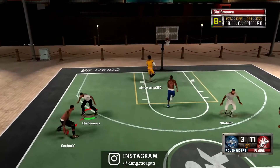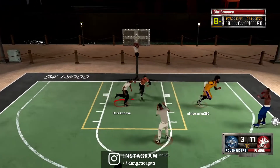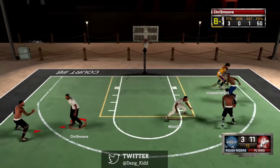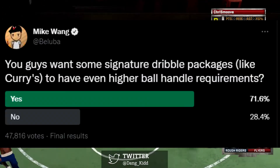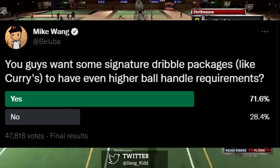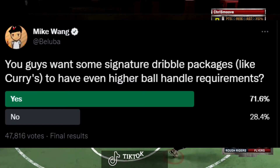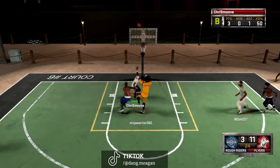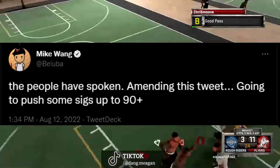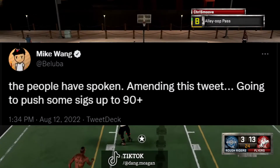A lot of things like jump shot animations, dunk animations, and dribble animations will have attribute requirements this year. Mike Wayne posted a poll on Twitter asking if people wanted signature dribble packages — like Curry's — to have higher ball handle requirements. 72% of the community voted yes, 28% voted no. Mike Wayne followed up and said 'the people have spoken,' amending his tweet and pushing some signature packages up to 90-plus requirements.